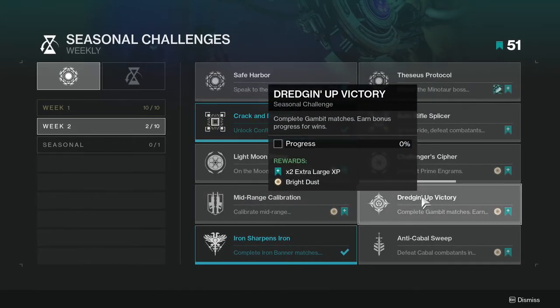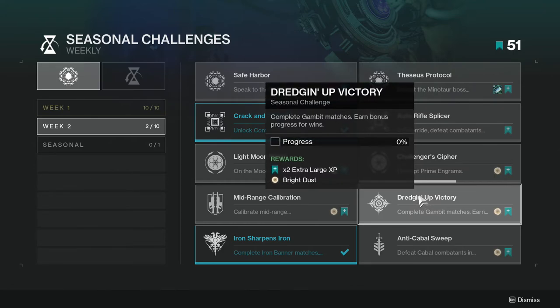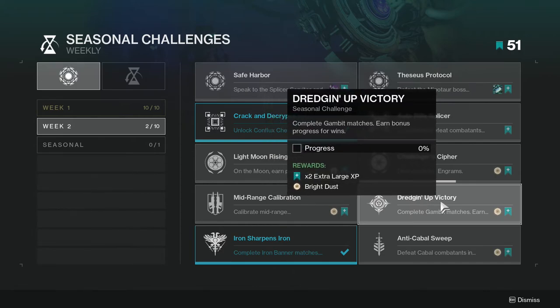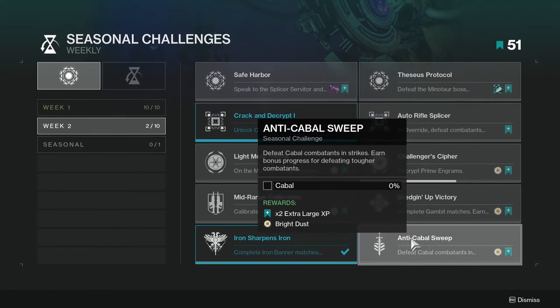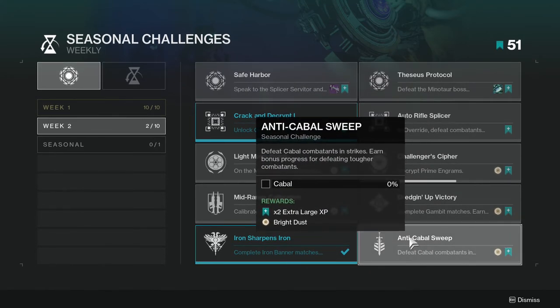Dredging Up Victory: complete Gambit matches and earn bonus progress for wins. This one's going to be annoying if you're not great at Gambit. The really cool thing is you don't have to do this all in one week - you have all season. Anti-Cabal Sweep: defeat Cabal combatants in strikes and earn bonus progress for defeating tougher combatants.